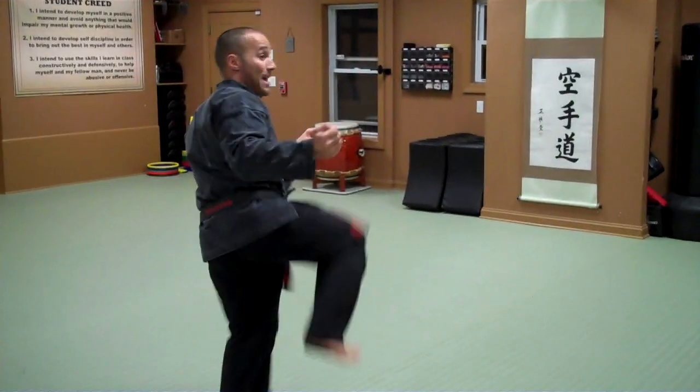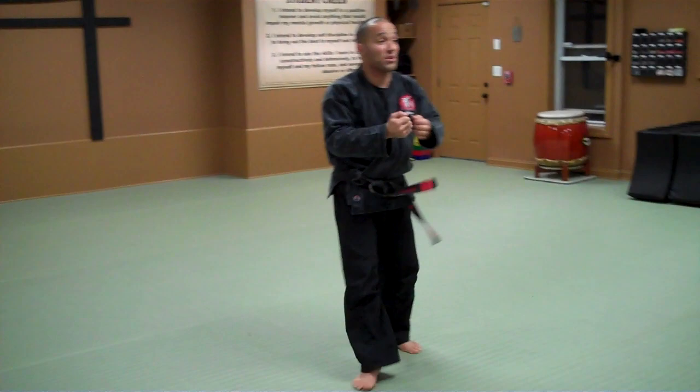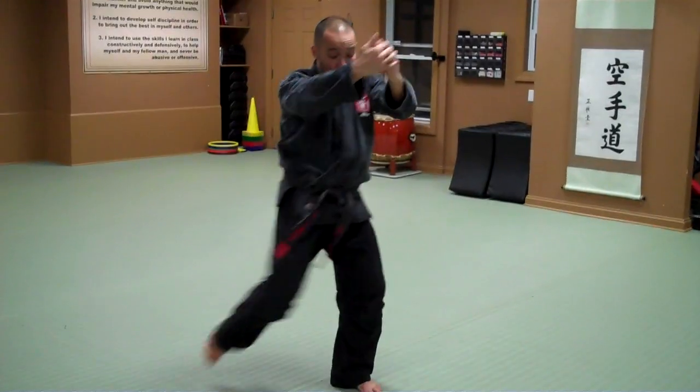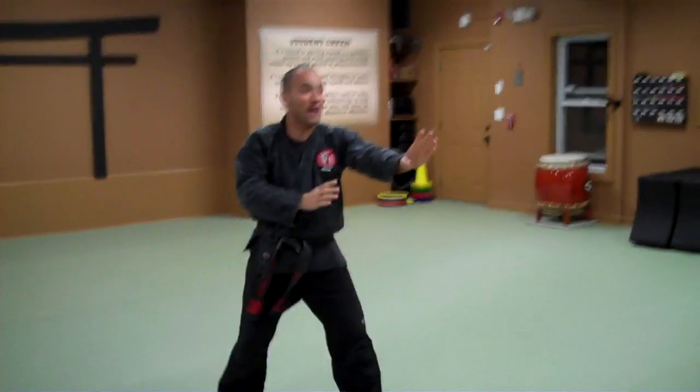Number 5: inside block, high, side kick, cross, fighting stance. Number 6: up block, grab, elbow, grab, knee, push off, fighting stance.